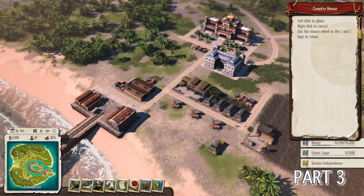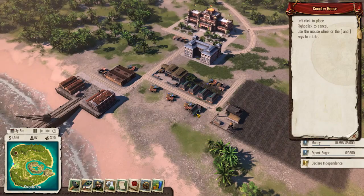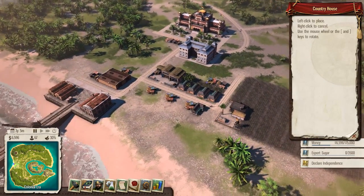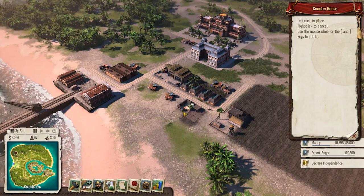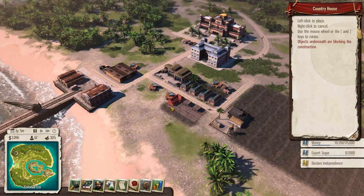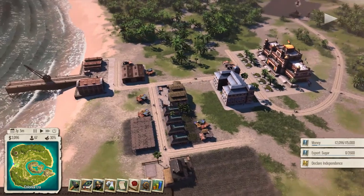Country houses it is then, let us get some country houses built down here. I want to zoom in but the button I'm used to zooming actually rotates. We're gonna knock down this shack and build - there we go. They cost a lot actually, these houses. Three houses, okay.